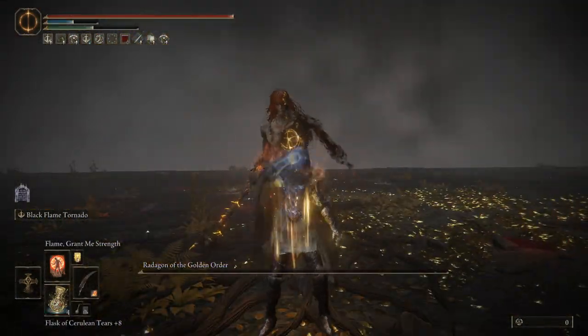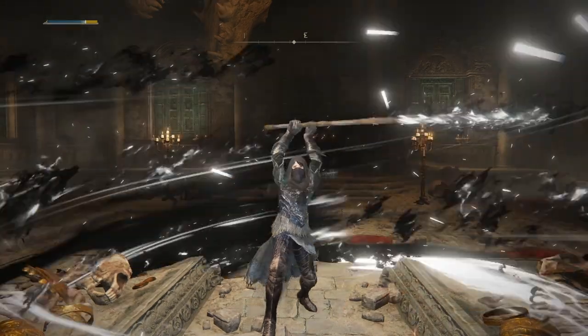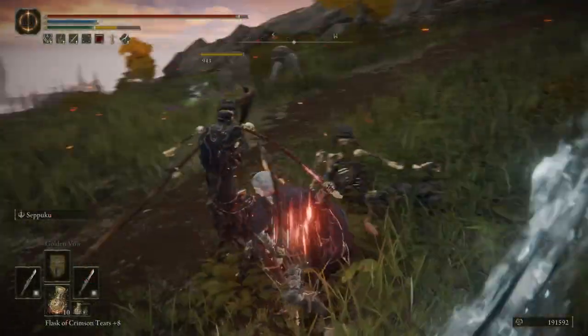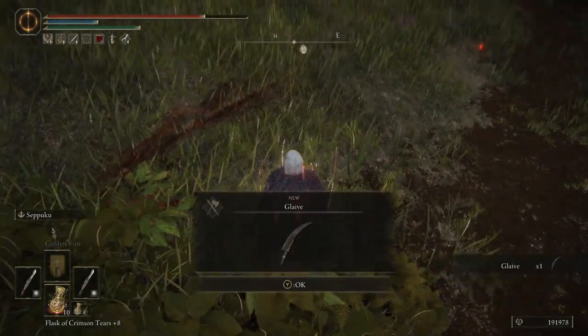First and foremost, as I imagine you might know, Black Flame Tornado is from the Godskin Duo, the mandatory boss, so you will likely already have it. The first thing to decide is what weapon it should go on. You're looking for a big, long, pokey death stick that at least goes to a B in Faith scaling when you put this Ash of War on as Flame Art.